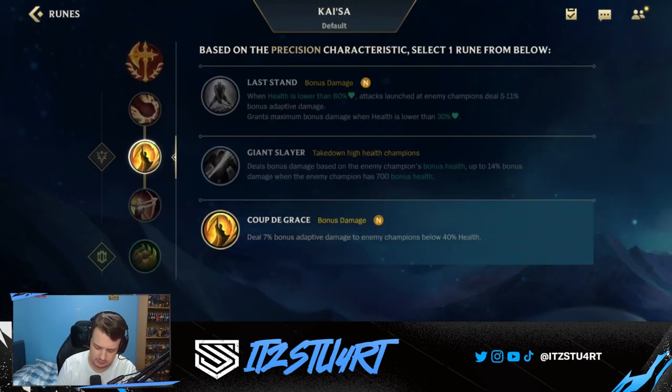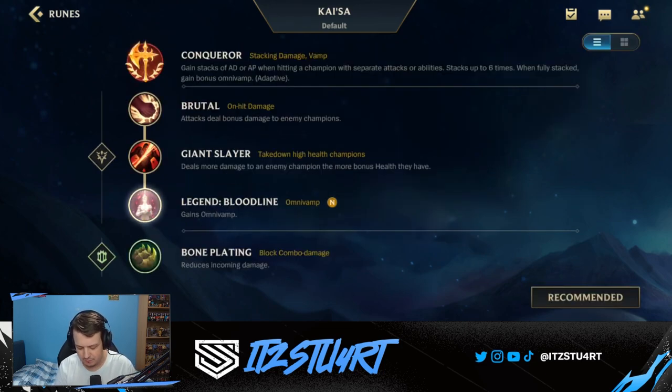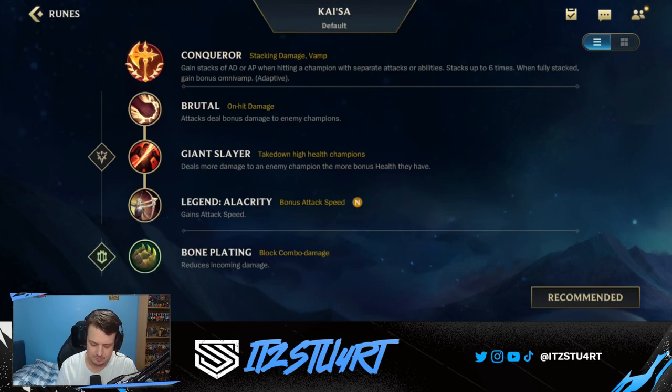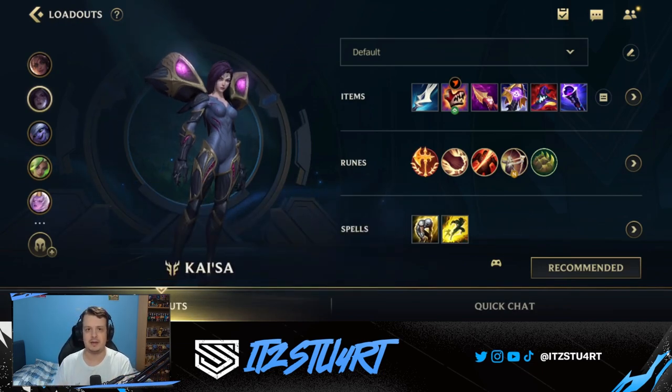Legend Alacrity is preferred over Legend Bloodline since we're not running Lethal Tempo and already have healing from items. For the secondary rune, Bone Plating is a solid standard choice for Kai'Sa to survive burst from assassins or bruisers. If you want more aggressive play, Mark of the Weak can increase damage from your second ability and other abilities, helping you assassinate targets from 100 to 0. Summoner spells are Flash and Exhaust — since Kai'Sa has low attack range and dives the backline, Exhaust helps a lot.